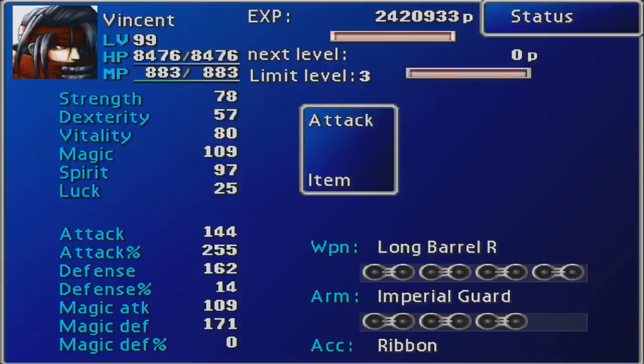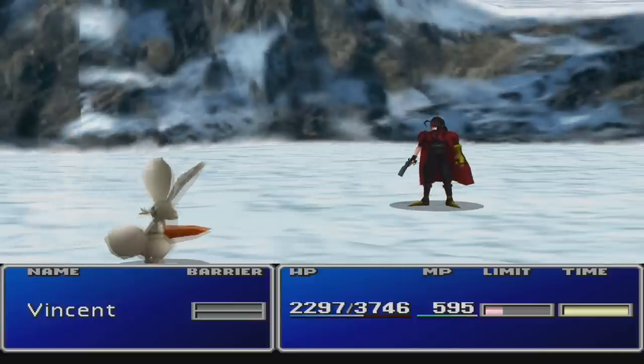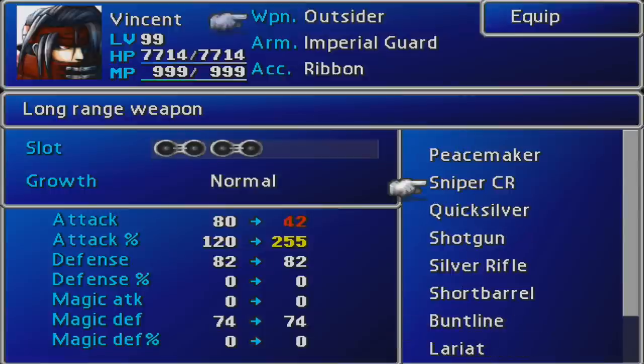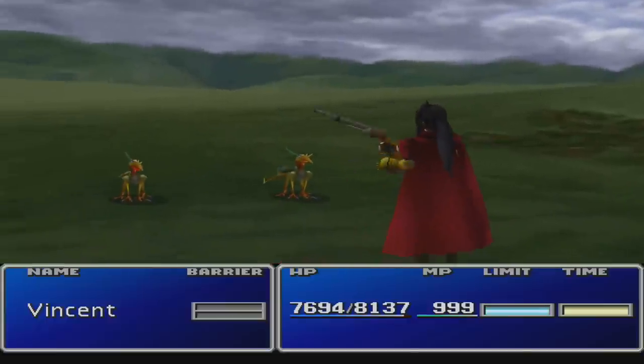Besides his magic capabilities, he is mediocre in all other stats and has the worst maximum HP stat in the game at level 99. Vincent's starting level is calculated by adding three to the party's average level at the time he is acquired. Although most of Vincent's weapons are weak, two of his weapons — the Long Barrel R and the Sniper CR — boast 255% accuracy, which can be combined with the Death Blow to create powerful regular attacks.